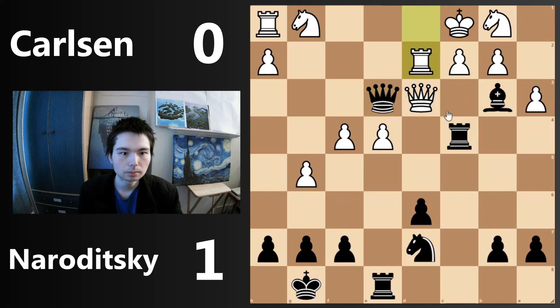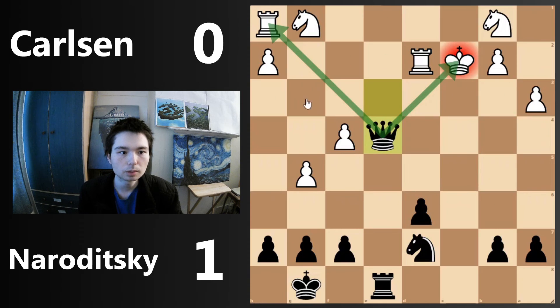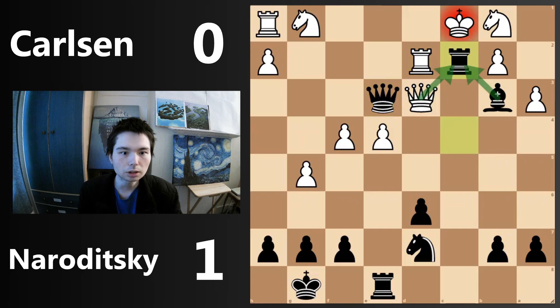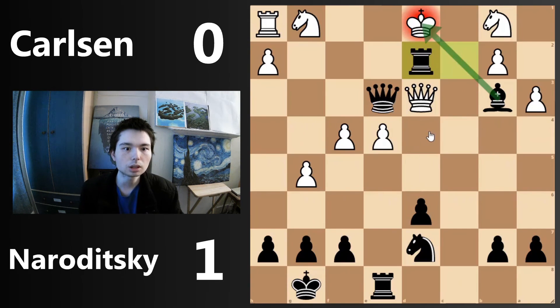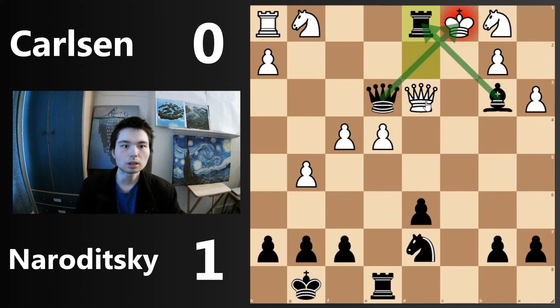If you block with the rook, rook takes c2 check — if you take, you take, you've just completely lost. Check, winning the rook in the corner. After queen e3 check, if you block with the rook, rook takes check. If you go king d1, this is even worse because rook takes d2 is actually double check from the rook and bishop — the king has to go to c1 and there are two mates here. You can play queen e1, mating on the back rank, or you can play rook d1 which is more elegant — it's a double checkmate from the rook and the queen. Even though it's a bullet game, it was still very high quality from Daniel Naroditsky.